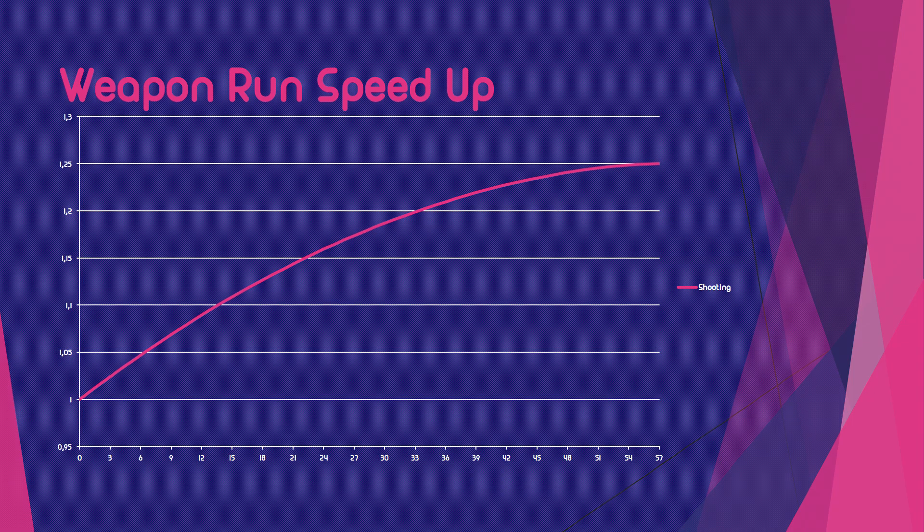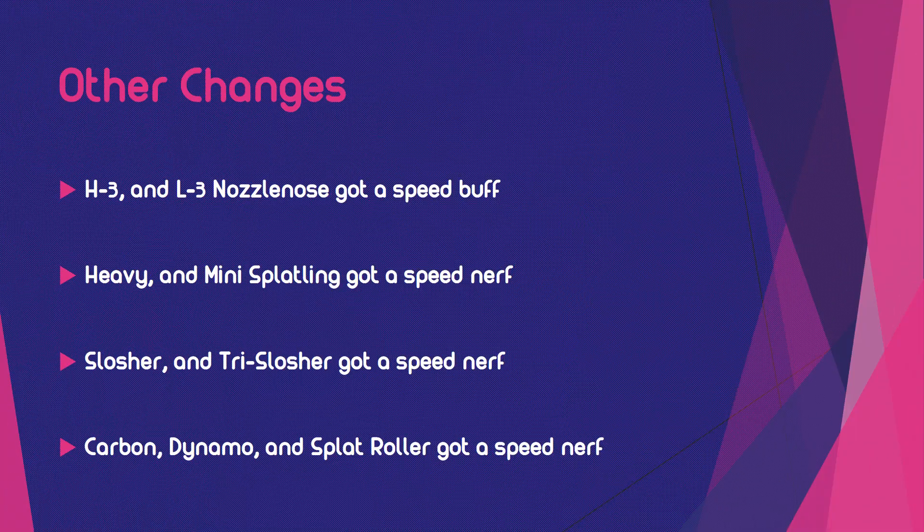The last question that remains is: are there other changes? Yes there are. The H3 and L3 Nuzzle Nose got a speed buff. The Heavy and the Mini Splat Lane got a speed nerf, same as the Slosher, the Tri-Slosher, the Carbon Roller, the Dynamo Roller, and the Splat Roller. For the exact run speed values of anything, you can look in the Google Docs linked in the description below.